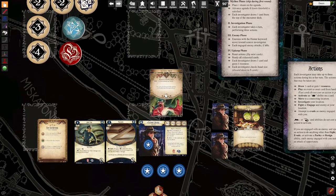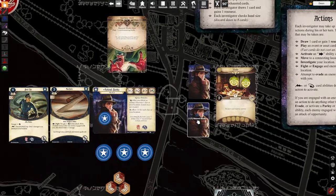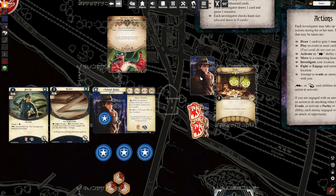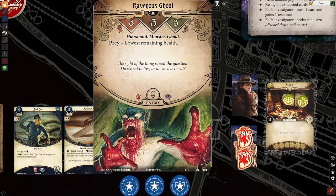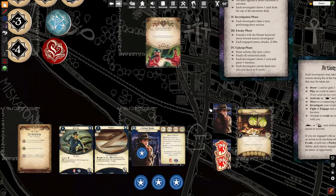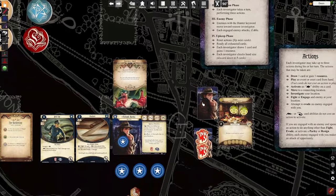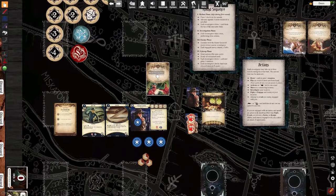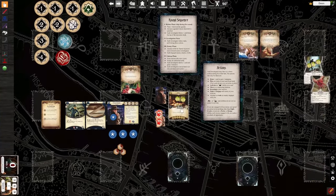When you pull the Ravenous Ghoul, even though he has prey instructions, say our buddy Roland is hurt and we aren't — this says prey: lowest remaining health. But since this Roland pulled the card, it still engages Roland. Prey only matters if you are equidistant away from this enemy — that's when it would become a factor.